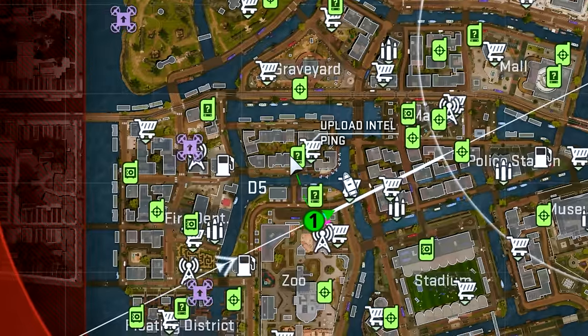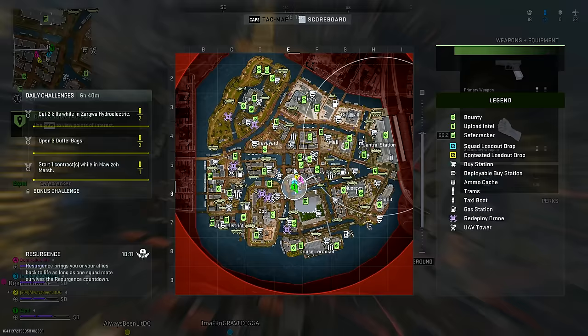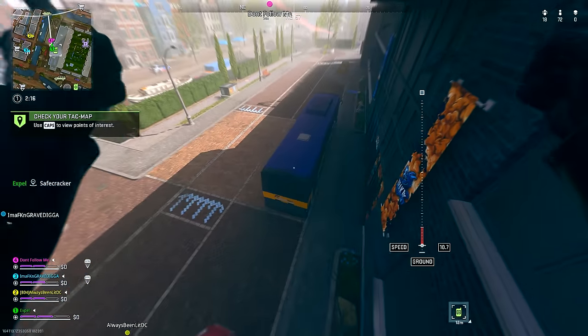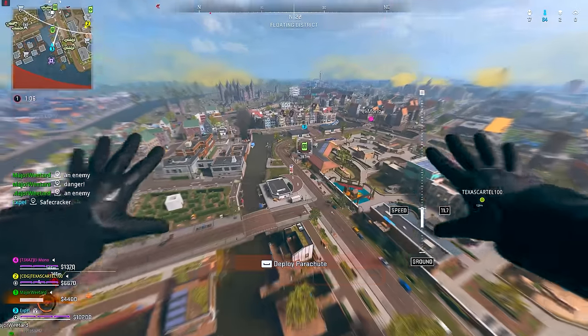Once you're jumping out of the plane, find yourself a contract. This can be whatever contract you like completing, or whichever one is easiest on that drop. Personally, I use the safecracker contracts, as with a teammate, they're pretty easy to complete. As you find yourself working on this contract, you'll want to go ahead and figure out where your next available contract is going to be.